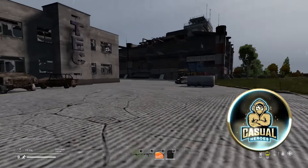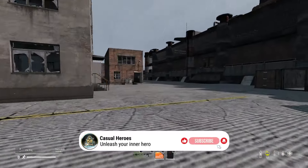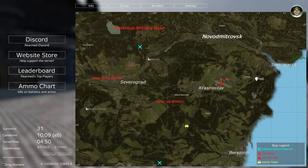Hey guys, it's Beamhanger from Casual Heroes, also known as the Hero Clown on Rearm server. Today I'm doing the green keycard. It's located at Karasnostav Airfield, up here northeast.